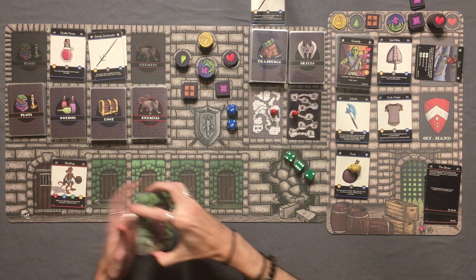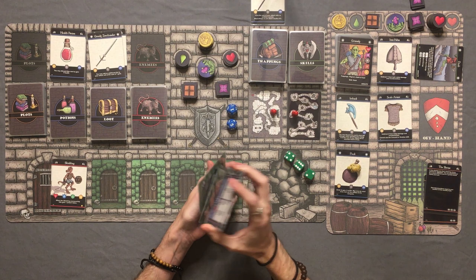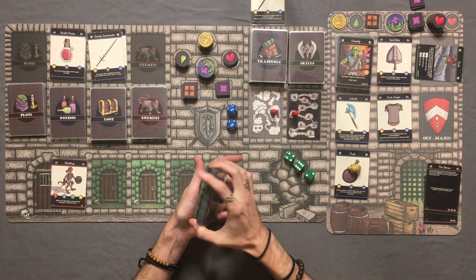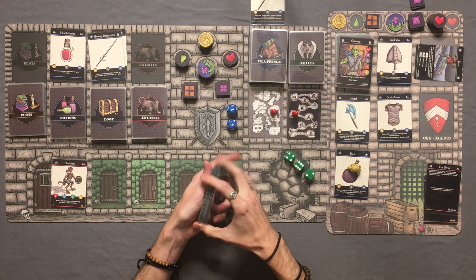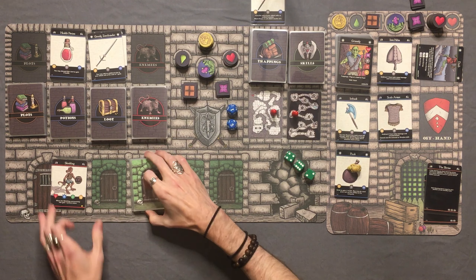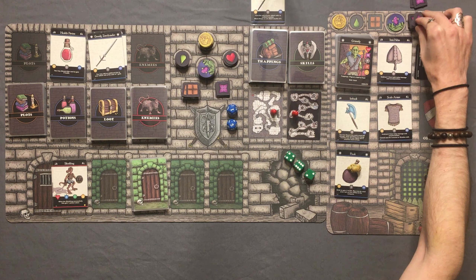We've got 2 enemies in the graveyard and we are moving on to level 3. That was level 2 done. We're sitting on full health, we have most of our energy, we got a blessing from the altar, 1 coin in our pocket, a little food, and we are decked out in armor with an amazing weapon. We eat our ration between levels, gain an energy, and we have no poison as we move to level 3.